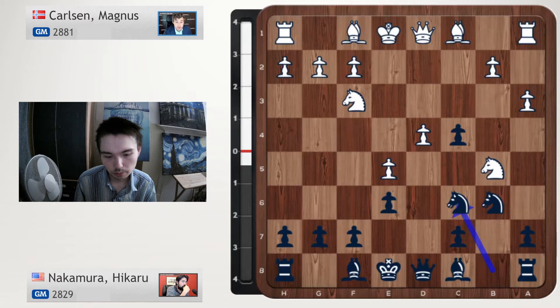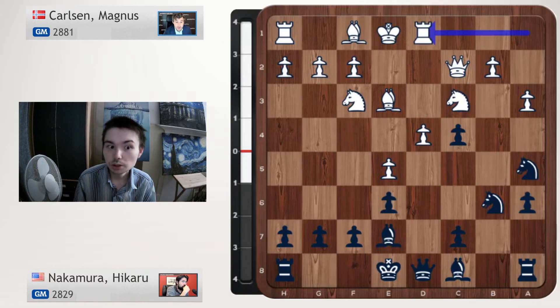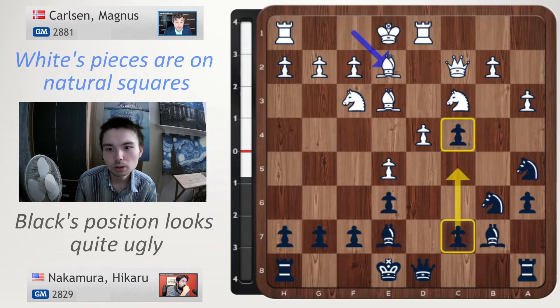Nc6 — Nakamura is going straight for the b3 square. Be3, Ne5, Qc2, a6, kicking the knight away. Be7, Rd1, Be2. This opening looks so ugly to me with the black pieces, because black has two doubled pawns. Black wants to get in c5 — this is a useful pawn break. When he gets in c5, then he won't have doubled c-pawns anymore.